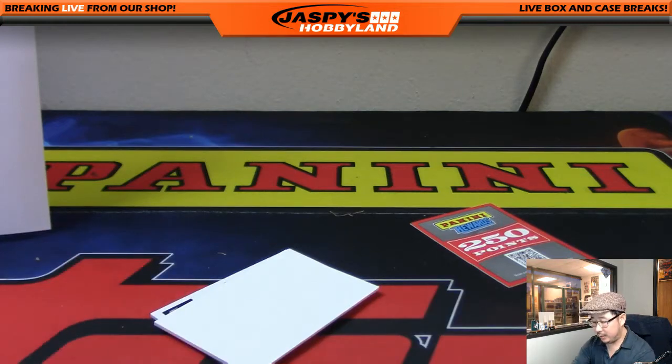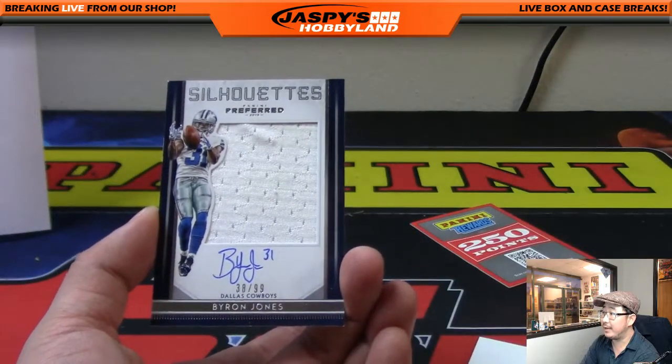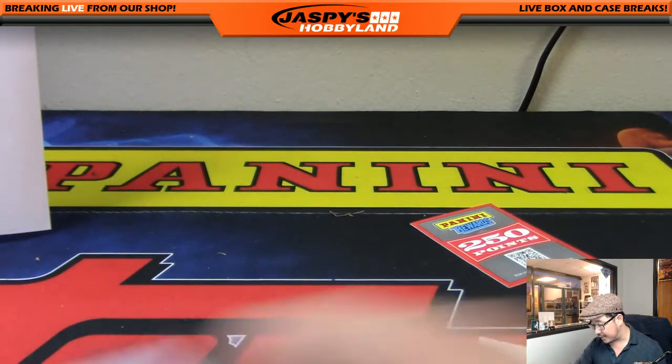And last but not least is Byron Jones, NFC East, Lee Fulton — 38 out of 99 silhouettes autographs. So there you go, ladies and gentlemen. That was random division break number 18 from jazbeeshobbyland.com.